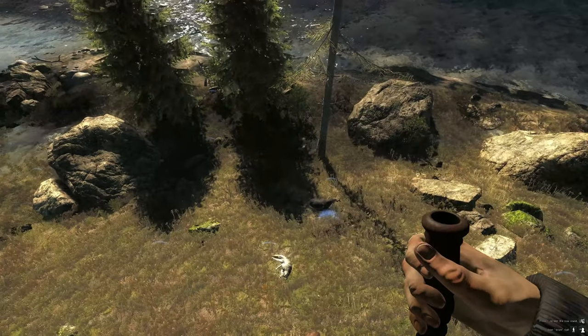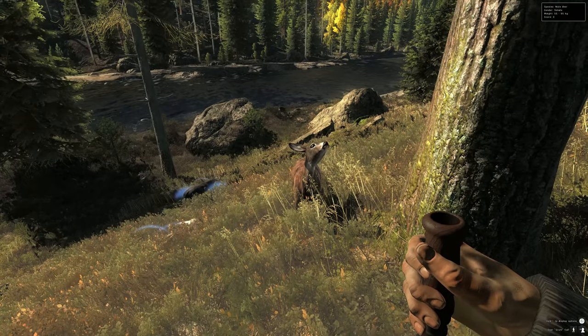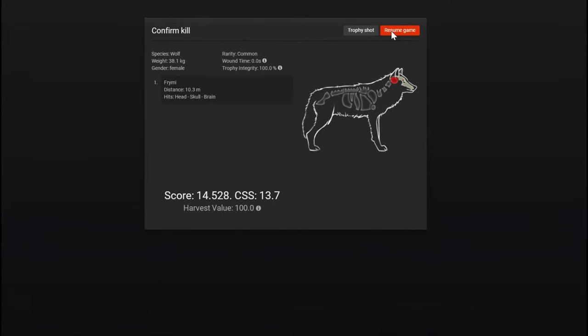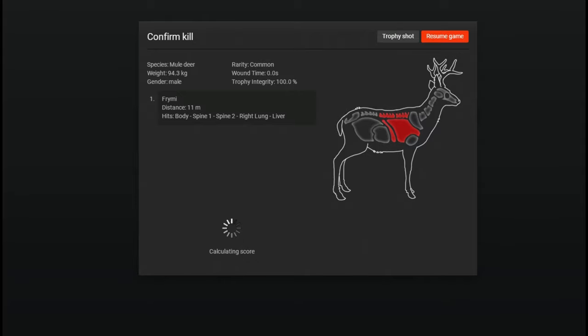We've been sitting in this stand for a little while. Still got this female just hanging out underneath our stand and nothing else has come in, so we're gonna call this a day and get out of the tree stand. We're going to pick up the ones right here. The doe gives us 14.5 — not bad, about 14 dollars. One mule deer is a 338; I have a 396 in my lodge. This muley is a 193 — that's a good size one, but you're looking for over 200.